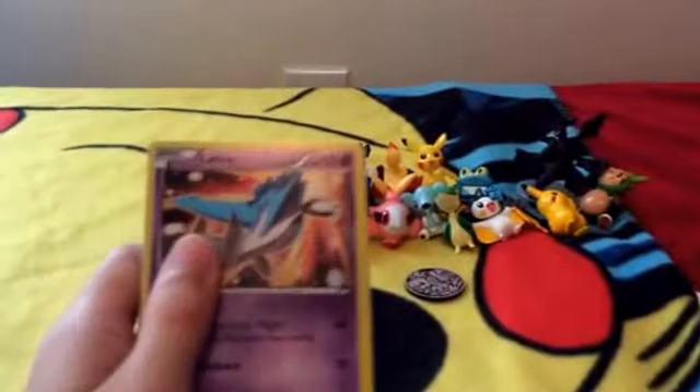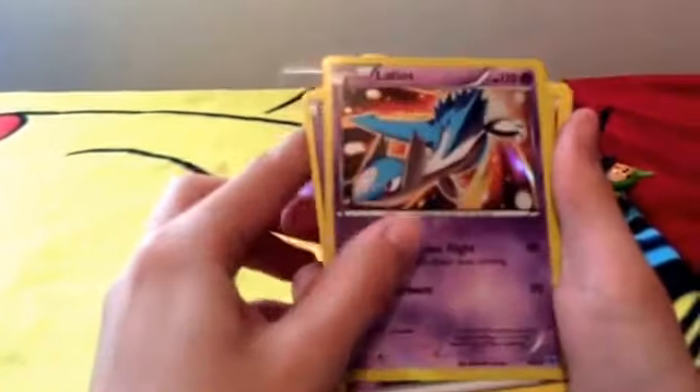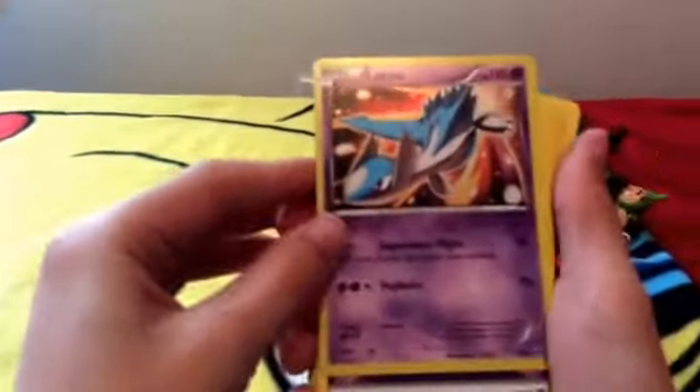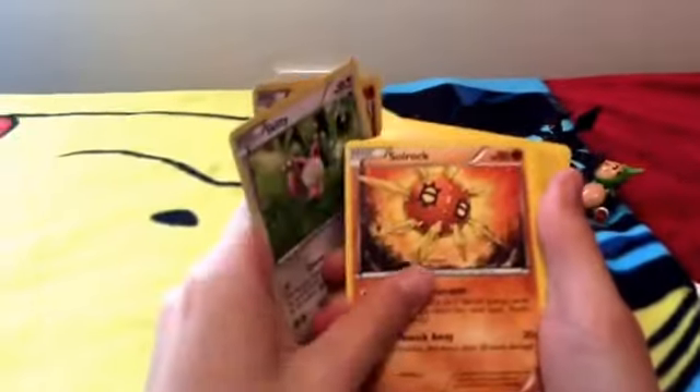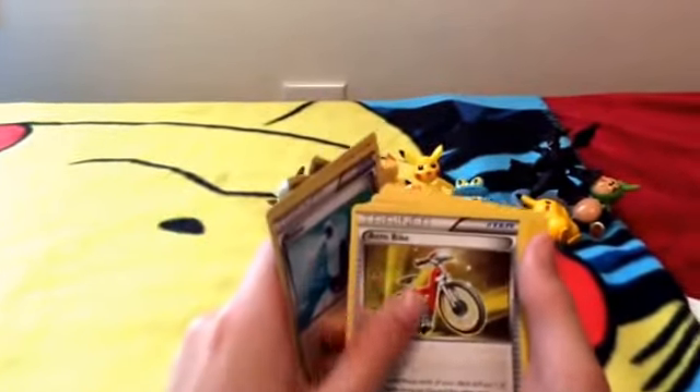We're going to open Latoyas first. I like him, just because he's my first Legendary in Omega Ruby. So we're going to open this one. Latoyas, Energy, Machop, Skiddy, Solrock, Rhydon, Delicatty, Rhyhorn, Machoke, Potion, Acrobike. Oh, I don't have that one.